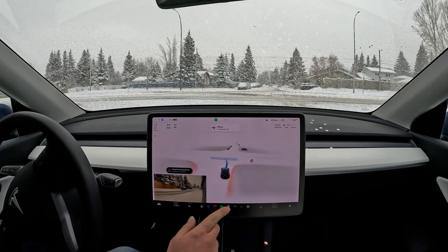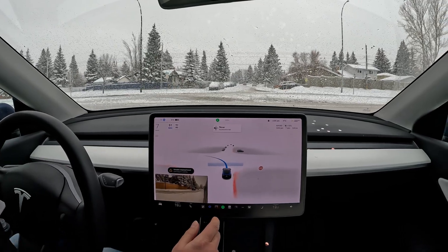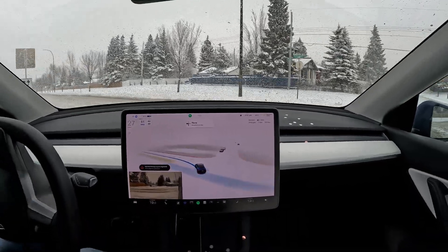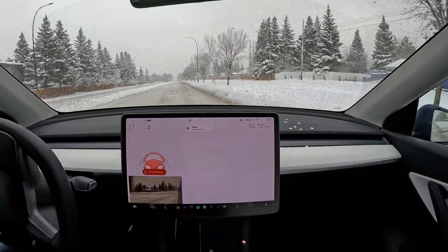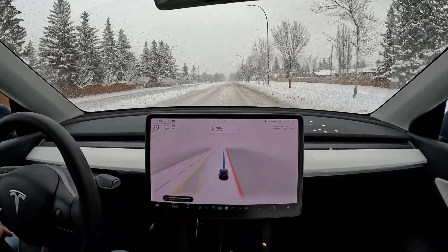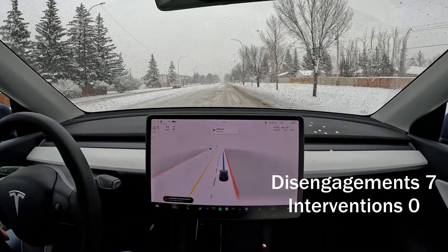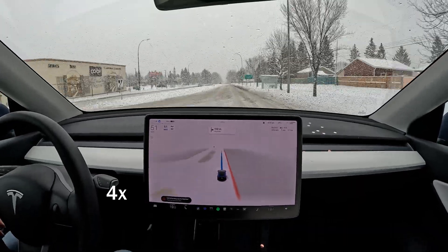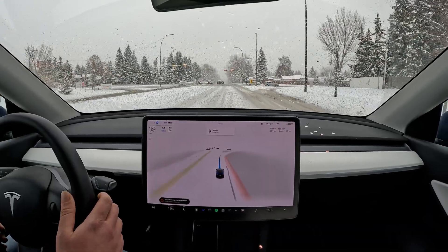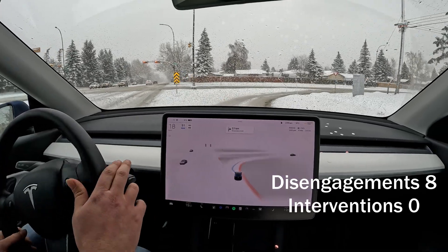It's really struggling to adjust its positioning for this left turn. It's clear on left and right — we're going to slide and I've got to take over immediately. Interestingly, the 'take over immediately' sign is now on the left-hand side of the screen; before it used to be on the right-hand side. That's one thing I noticed. It should be taking this right turn over here but it's struggling, so I'm going to help it out.